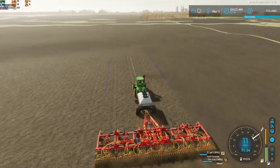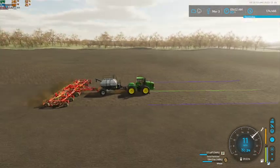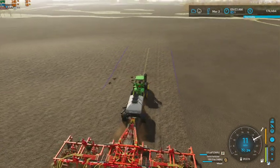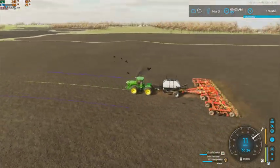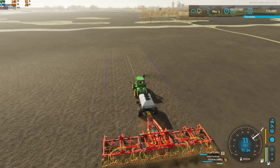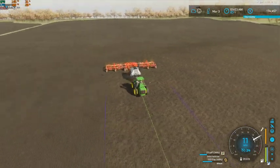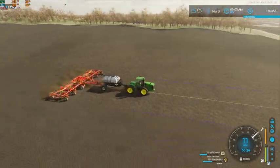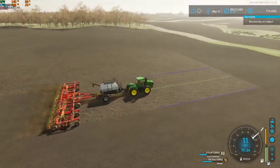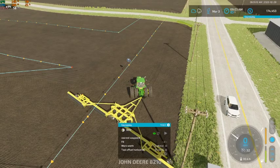So we've got one more field of wheat to go, and then we'll have all of our wheat in the ground. Once we get turned around here, I'll double check — I think that with us putting fertilizer down with our seed, I think all of our fields should be fully fertilized.